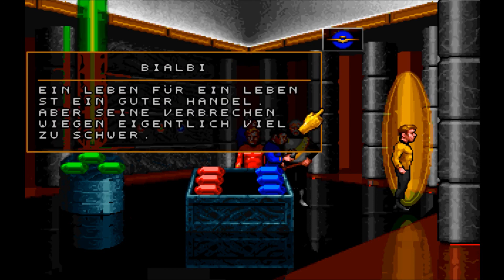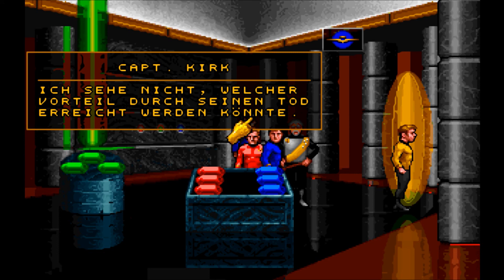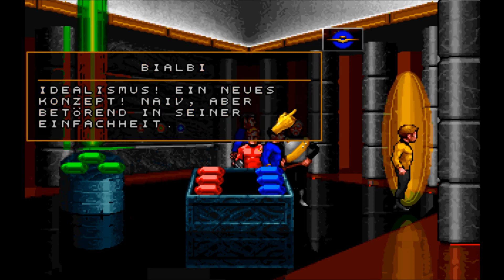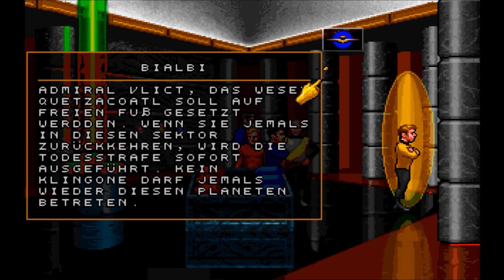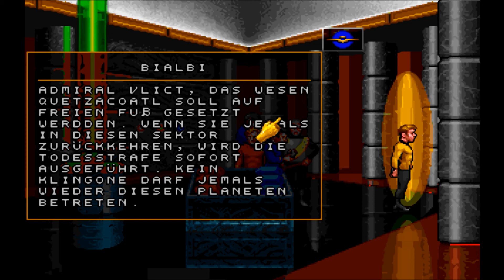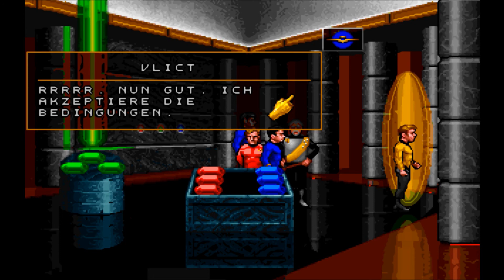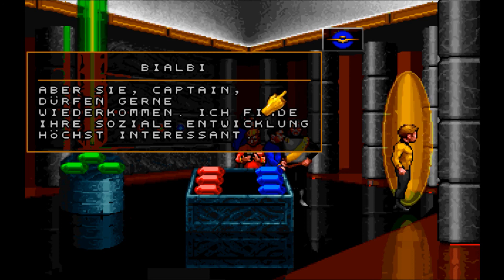Kirk! In der eigenen Falle gefangen. Wie Flick – soll ich Ihnen vielleicht ein wenig helfen? Sie wollten mich in den Tod schicken. Nun können Sie selbst in der Hölle schmoren. Wenn ich Ihr Wort bekomme, dass Quertzer Kotel gehen darf, werde ich für Sie ein gutes Wort einlegen. Das scheint mir die diplomatische Natur von der Sternflotte zu sein. Einverstanden! Das Wesen Quertzer Kotel soll auf freien Fuß gesetzt werden. Wenn Sie jemals in diesen Sektor zurückkehren, wird die Todesstrafe sofort ausgeführt. Kein Klingone darf jemals wieder diesen Planeten betreten. Nun gut, ich akzeptiere die Bedingungen. Aber Sie, Käpt'n, dürfen gerne wiederkommen. Ihre soziale Entwicklung ist höchst interessant.